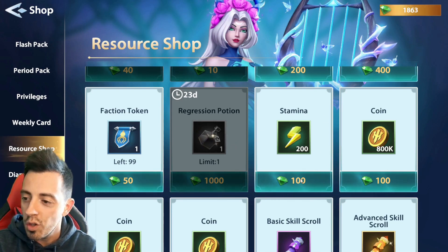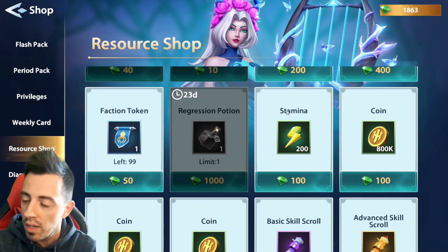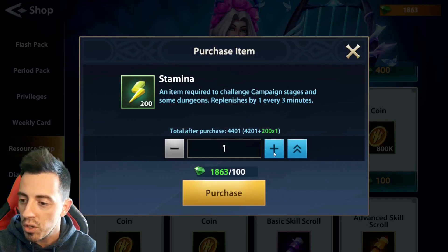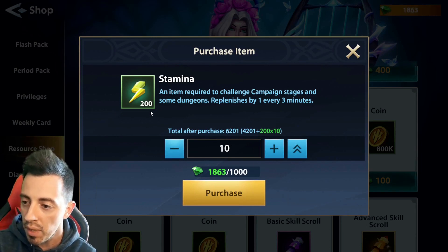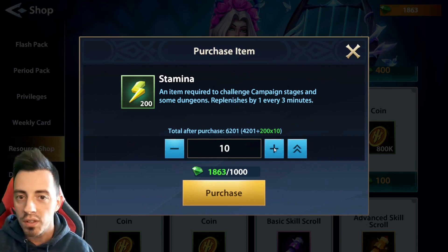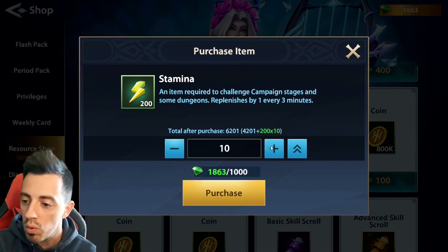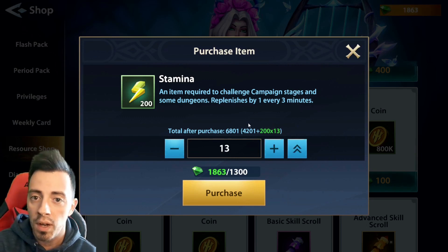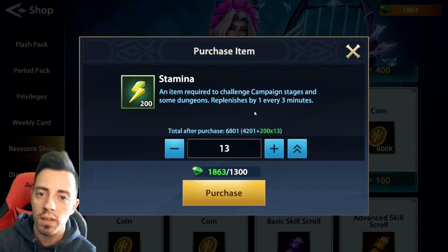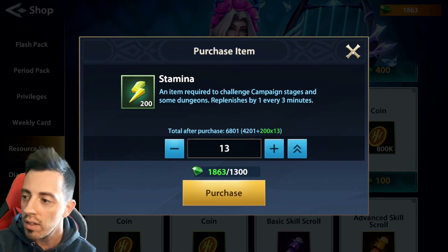During Dwarven Ruins events you will also want to buy this energy pack to farm. I really recommend you take this one because it's not that expensive. If you buy 10 energy packs, you will be able to farm 100 times high level dungeons — maybe levels 25 or 26 in Dwarven Ruins. If you buy 12 or 13 times this one, you will be able to farm the last level in every Dwarven Ruins. So this one is really important if you want to get high rewards during the events.